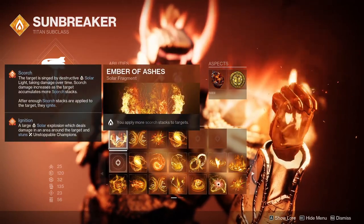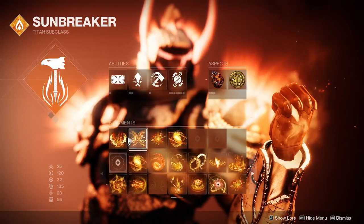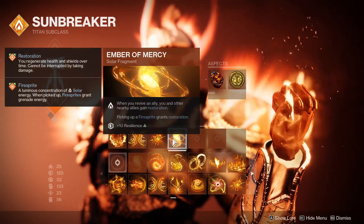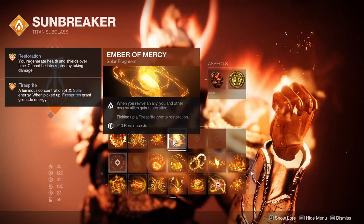For our Fragments, we will need Ember of Ashes, Char, and Eruption. These Fragments all bolster the power of our Solar Ignitions. Ember of Mercy will also give us a bit of restoration while collecting a Fire Sprite. Fire Sprites spawn when you do damage with a Firebolt Grenade.